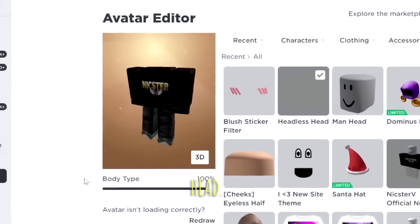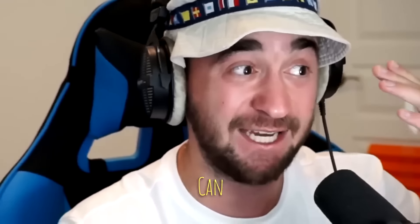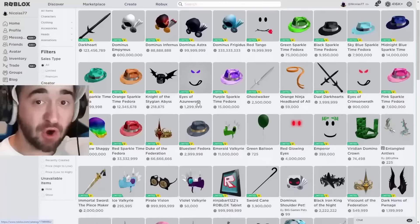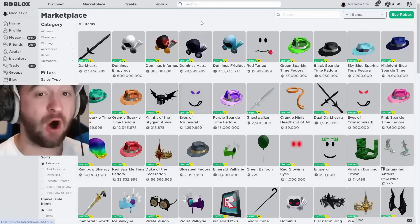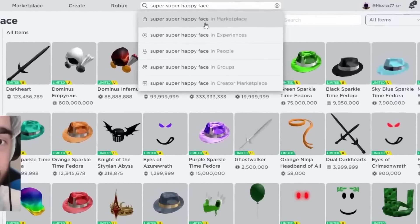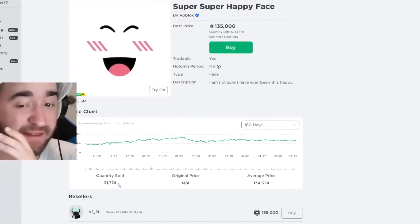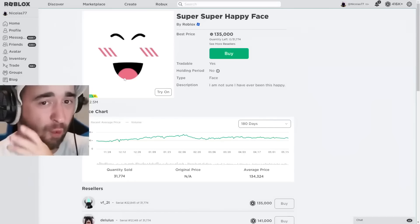This is me on Roblox with a Headless Head — but how did I do this? Headless Head only comes out every October for 31,000 Robux, but a lot of people can't afford it. Can you get it for free? It's by far the coolest Roblox item of all time. Before we look at TikTok showing how to apparently get it for free, there are a lot of expensive Roblox items on the catalog, and apparently you can get one of the most expensive ones for almost free. All we're gonna do is type in Super Super Happy Face — I'm gonna show you this before showing headless and see if it's real. This is 135,000 Robux, and obviously that is not cheap.